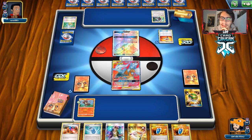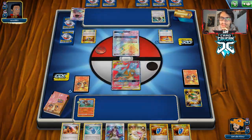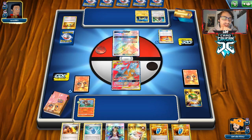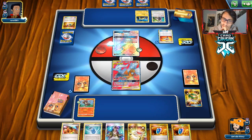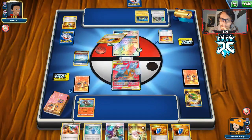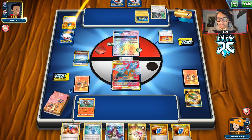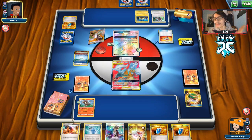All we have to do is hope Litleo doesn't get knocked out, but it's such a big target. They get rid of an N and a Sycamore — maybe they don't have the knockout with a Lysandre or Guzma play. They play Parallel City, making me have three bench Pokemon. They Sycamore, meaning they can't do a gust effect unless they play Pokemon Catcher or Escape Rope. We should be good.